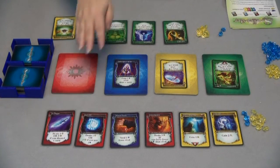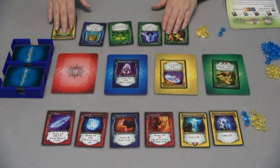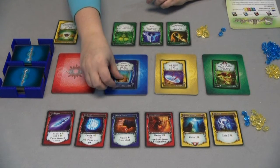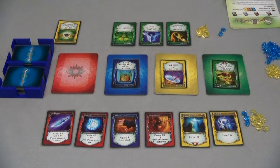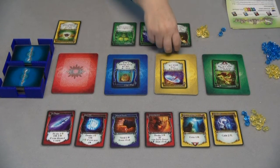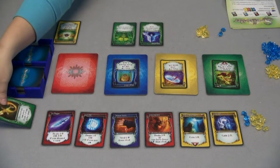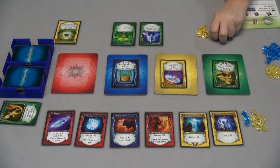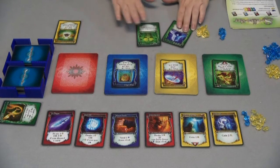I'm going to play and activate the Djinn's Door. It says 'gain one or gain three sapphires if you choose to discard a card.' I'm going to go ahead and discard Fool's Gold, and now I get three sapphires added to my stock. That's the end of my turn.